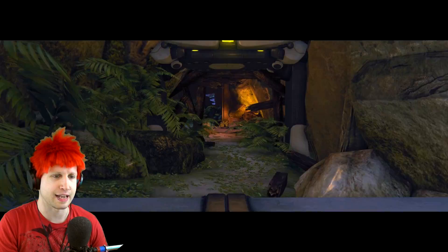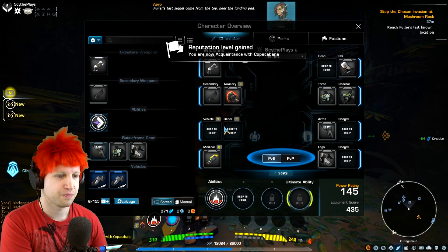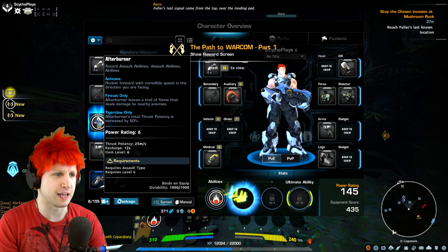That fire is beautiful! Press X to turn on your flashlight. We leveled up from turning on our flashlight. We got a second ability slot. Yes, please! What is this ability? We still didn't use our meteor yet. Afterburner — assault ability — rocket forward with incredible speed at the direction you are facing. Oh!